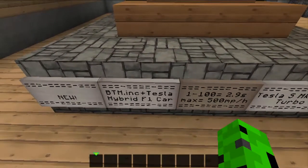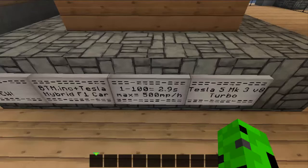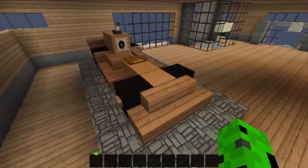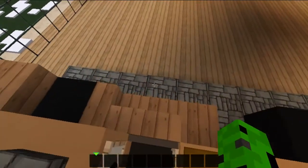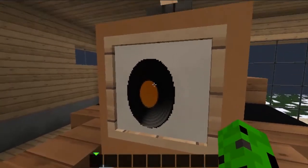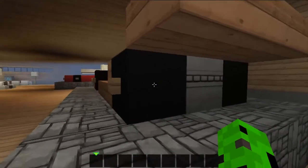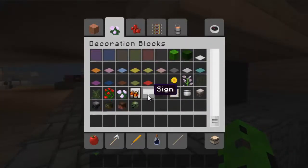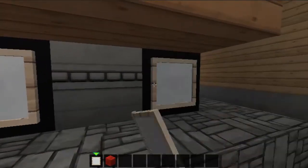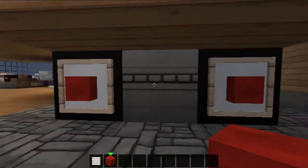This is the Bowtie Incorporated plus Tesla hybrid F1 car. From 0 to 100 it needs 2.9 seconds and the maximum speed is 500 miles per hour. It's using the Tesla S Mark 3 V8 engine turbo. It is a pretty cool looking car — it's orange as you can see. It has a nice steering wheel with sort of red buttons, and the ventilation also has orange in it so it matches everything. On the back I realized I forgot to add something — let me just do that now by placing some redstone blocks. Okay there you go, all right let's put those away.